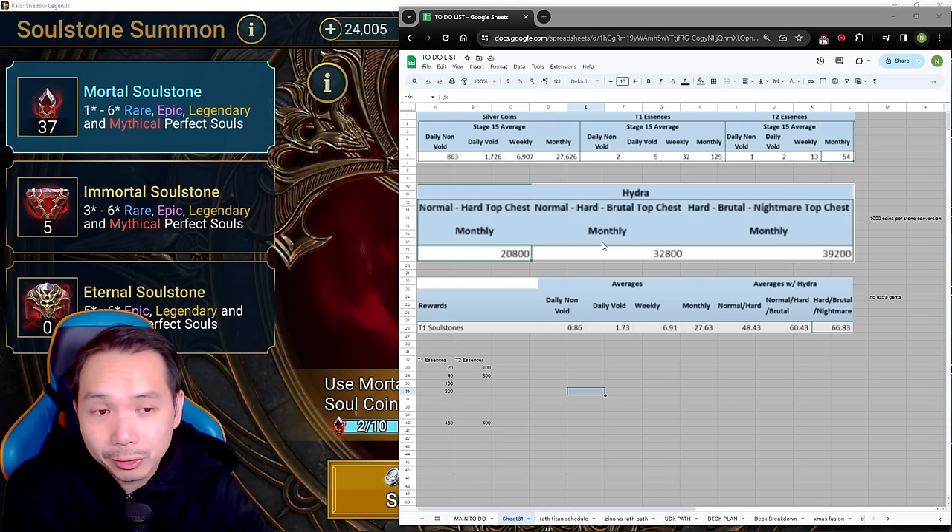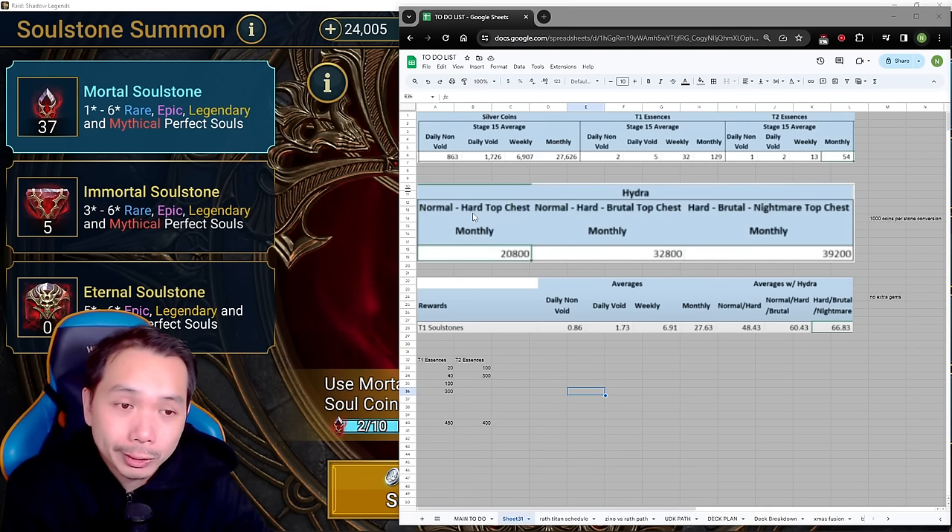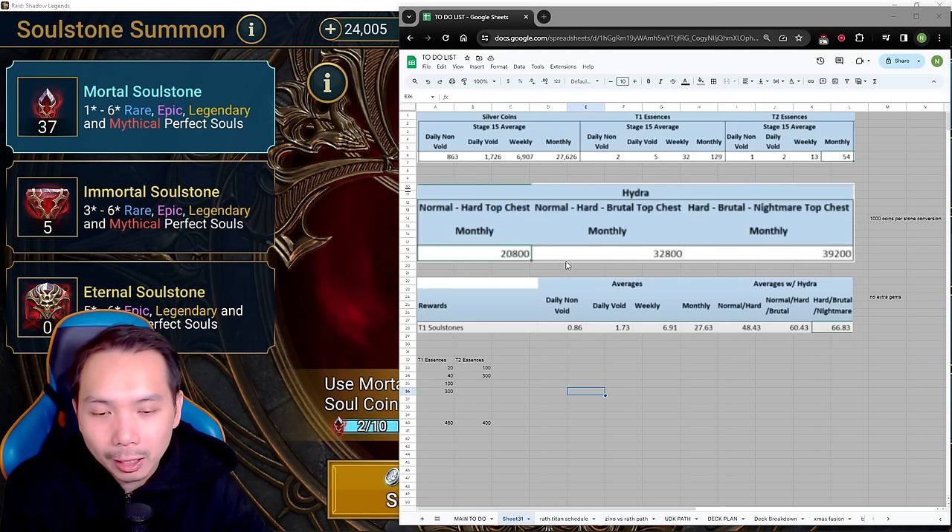There is some additional help from Hydra — it's actually a good source of getting mortal soul stones. If you're doing Normal and Hard top chesting, you get about 20,000 coin equivalent per month, roughly 20 small stones. Normal/Hard/Brutal top chest gives about 32, and Hard/Brutal/Nightmare gives about 40 of the big stones per month. That's a big help — you can sell those for additional resources. Plarium has been pretty consistent putting out chase events every six to eight weeks, which is a good window to save up stones for higher-end rewards.